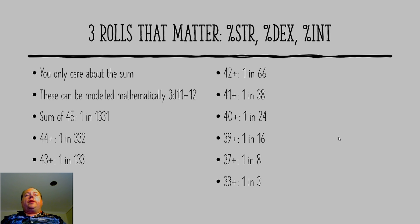If you want a sum of 45, it is 1 in 1,331 to hit that. If you want a sum of 44 or better, it's 1 in 332. A sum of 43 or better: 1 in 133. 42 or better: 1 in 66. 41: 1 in 38. 40: 1 in 24. 39 or better: 1 in 16. 37 or better: 1 in 8. And 33 or better is 1 in 3.